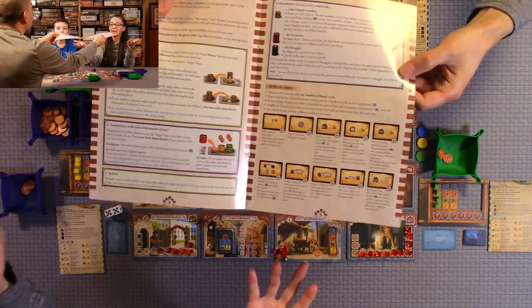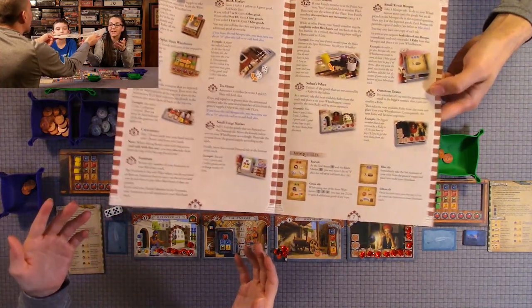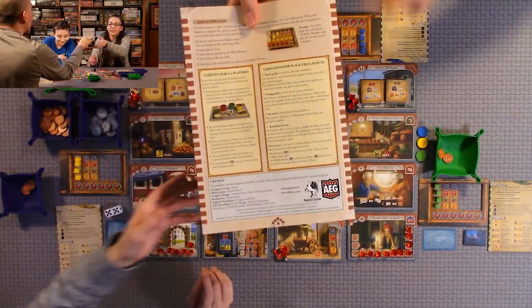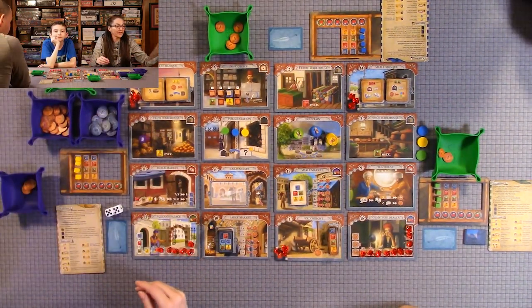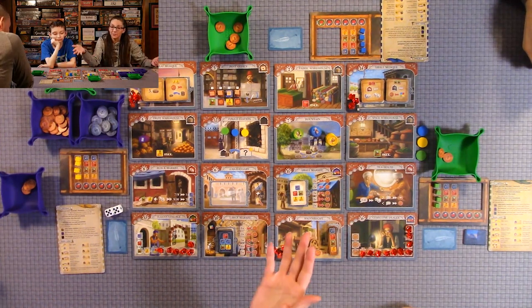Most of the rulebook is just telling you what the locations and cards do, with a few rules on the next page. There are also variants on the back — a variant for a two-player game and tile layout variants to give it more replayability. We've really enjoyed this game.